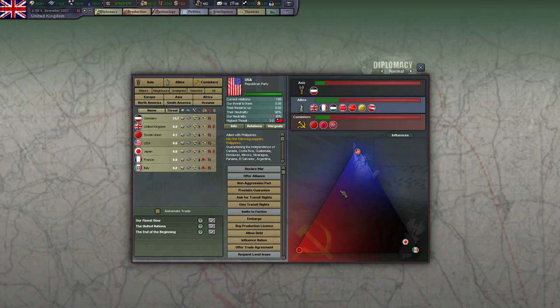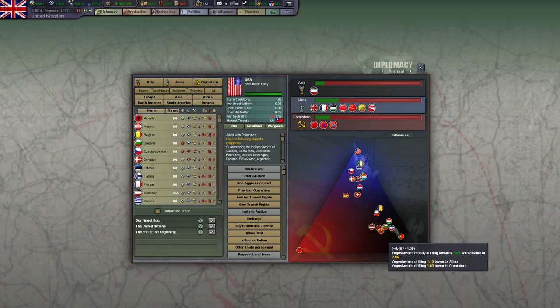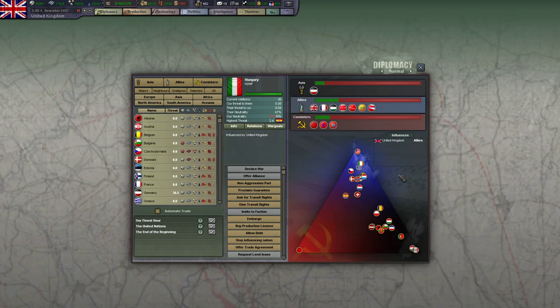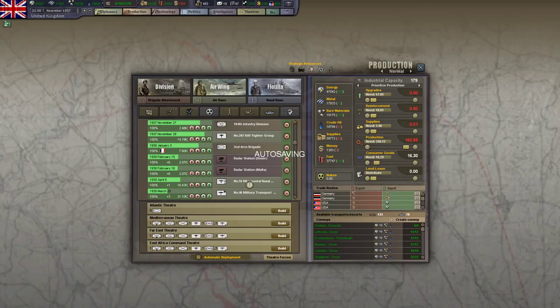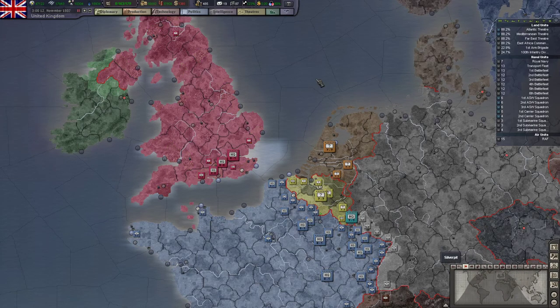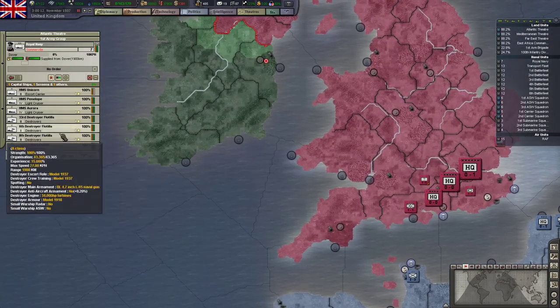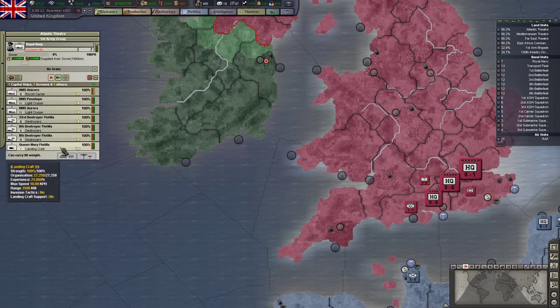Possibly with the exception of aircraft carriers — I will do at least one more round of aircraft carrier research before the war starts. Let's take a look at diplomacy one last time in this episode. Hungary is kind of drifting over there toward the Axis. Yugoslavia is slowly drifting towards the Axis — I do not want Yugoslavia in the Axis, they have a rather large army. Romania is still drifting towards us, that's great. I want to make sure I have enough destroyers by the beginning of the war to make another ASW squadron.